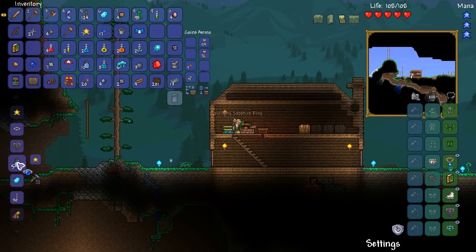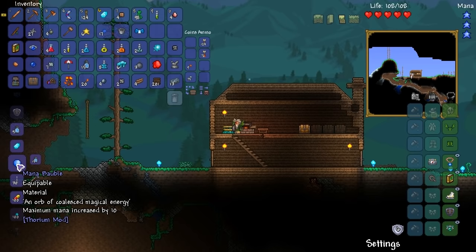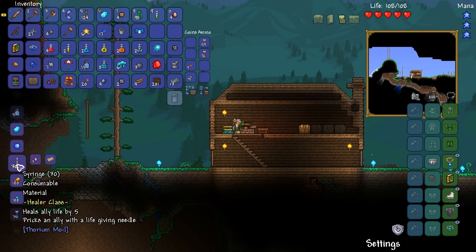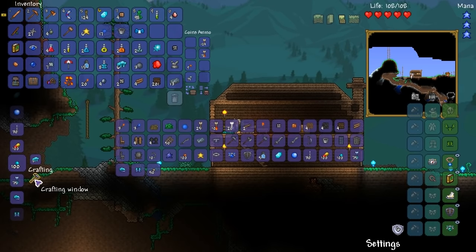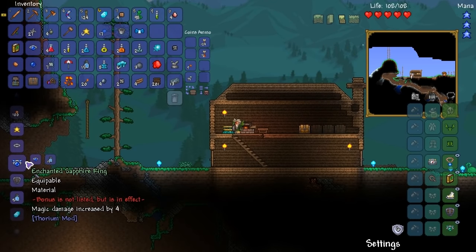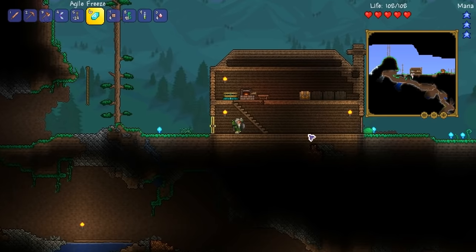We'll make one more of those and make the sapphire band — magic damage increased by two. What's this? A mana bauble — an orb of concealed magical energy, increases maximum mana by ten. Wow — that's actually a pretty decent item. So that's increased our magic damage, making this weapon here a little bit better.